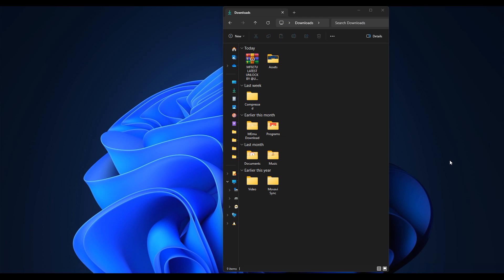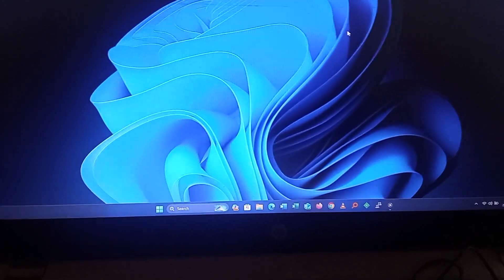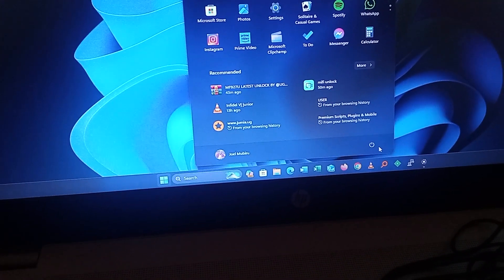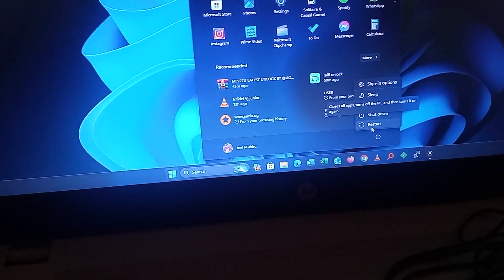Now we need to disable driver signature enforcement on Windows 11, and it's the same on Windows 10. What you're going to do is restart your PC while holding the Shift button on your keyboard. Before you click restart, make sure you're holding the Shift button. I'm filming this with my camera so you can see exactly what I'm doing — just restart your PC while holding Shift.